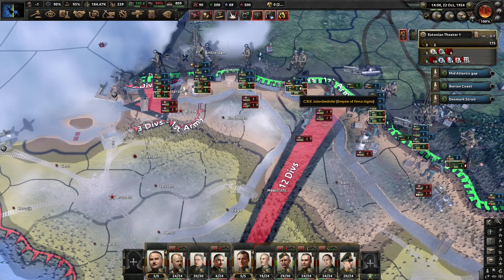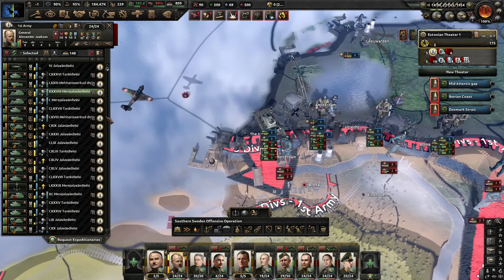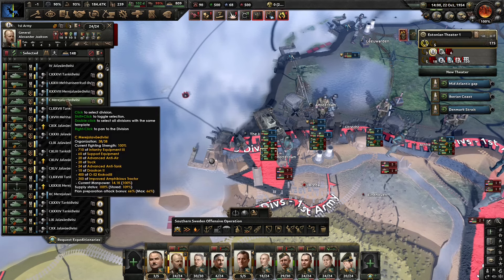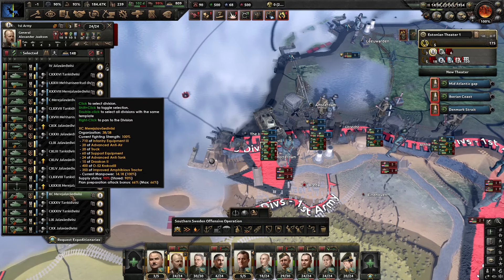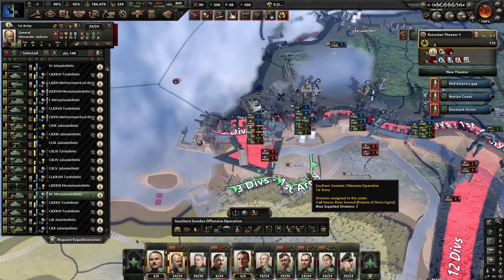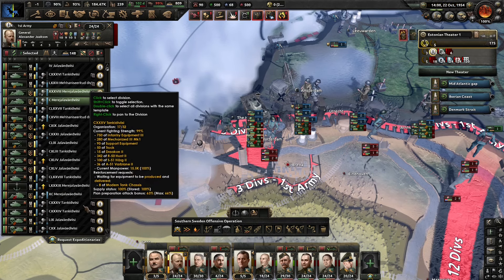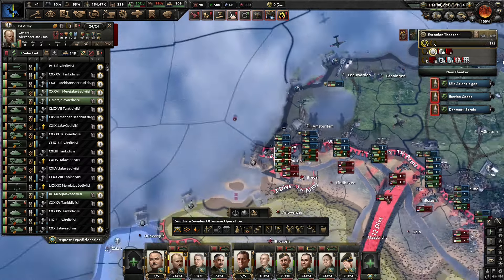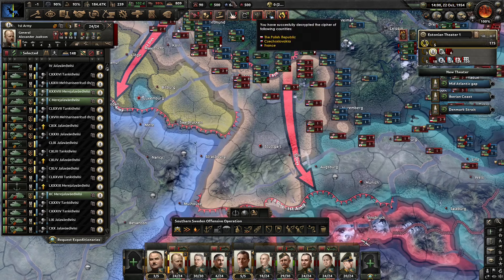We have massive supply problems. I need my marine divisions — we've got all three marine divisions here. Unfortunately we're a little low on supply, but since we're here we will try to use the marine divisions to assault and take Breda, and try to capitulate the Dutch, which should free up some German territory in the south.